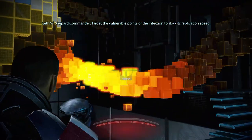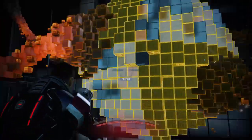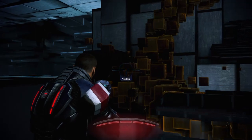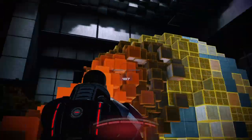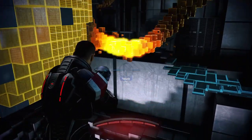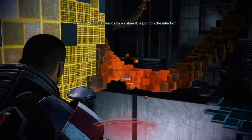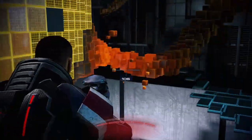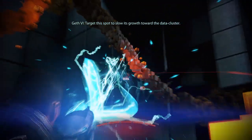Shepard Commander, target the vulnerable points of the infection to slow its replication speed. You must search for a vulnerable point in the infection. Disrupting it will slow the infection's ability to replicate. There is a vulnerable point further along the infection. Target this spot to slow its growth toward the data cluster.